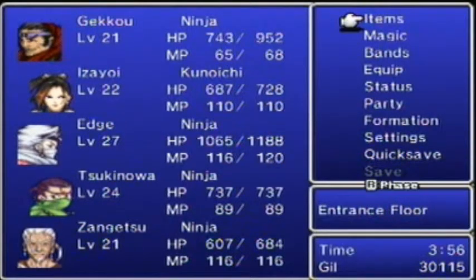Floor three — you can get a Crimson Cherry, which is a type of katana. Another good one for Edge; I think it brings his attack up to like 140 or something. It's a really, really good one. And a Black Cowl, which is really good headgear. I think it does beef up the magic defense or magic in general — so that's a good one for Izayoi because I believe it affects her healing.